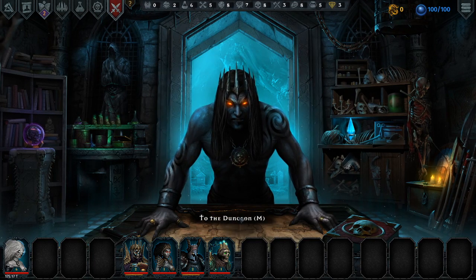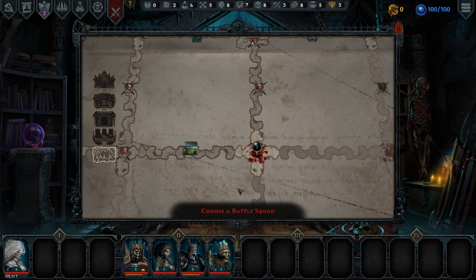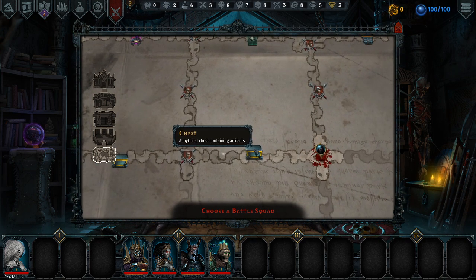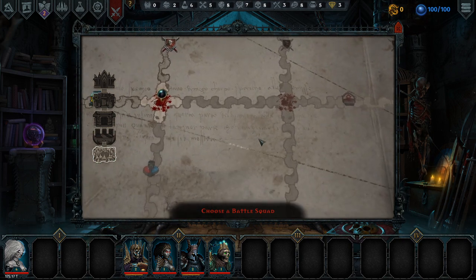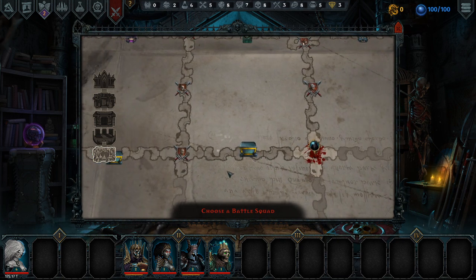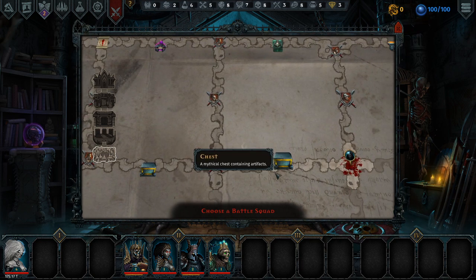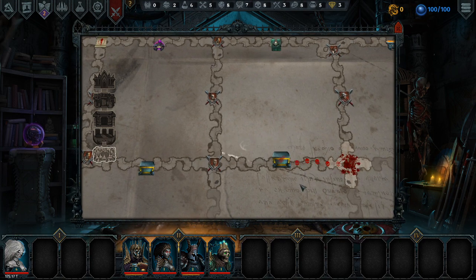I'm going to go to the dungeon - this is where I left it last time. I just had a battle here and I can continue on exploring. If I go that way I've got two battles in a row. If I go this way I can get a chest that contains some artifacts. I came from that direction and can't go back - once you choose a direction you're kind of stuck with it. I'll take my current full squad and head towards the chest.